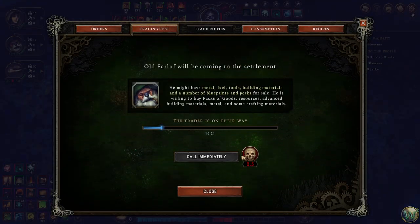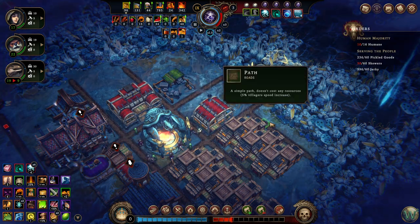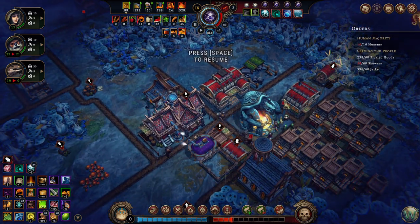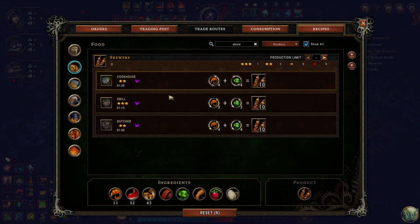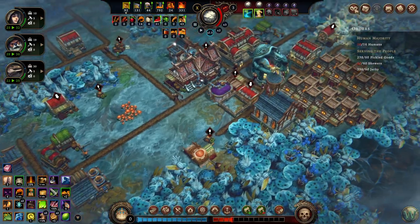All the skewers are gone and we only got 30 — the rest of them got eaten by the glade event. Bummer. I could potentially call the trader immediately, but I don't know that Farluff has skewers, so it's not going to give me anything unless Farluff happens to have a cookhouse. This is the only place to make skewers at least right now. We don't have the grill or the butcher yet as far as I know, so the only place to make them is the cookhouse. The chances of getting a building from here are pretty low, so I don't know if I want to bother.